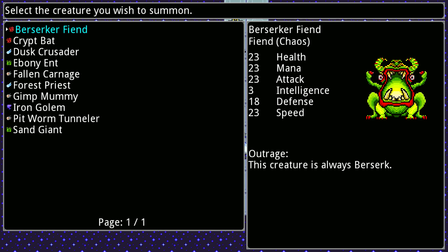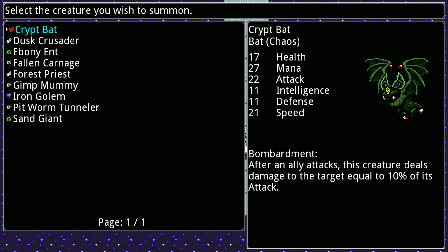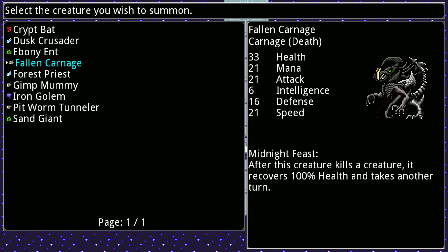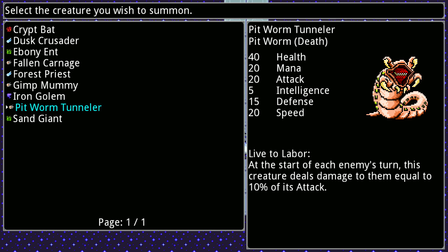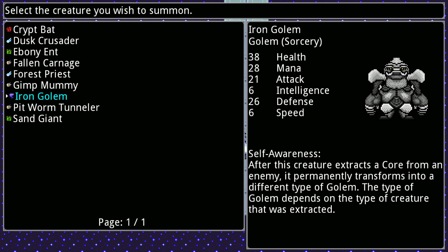I have a fortress that can tank quite well, so I think the Berserker Fiend might be worth summoning. Then another one - I could do the Ebony Ent which basically gives my creatures regeneration. After it kills a creature it recovers health, and I can attack allies to increase their speed. Or the Iron Golem - after it extracts a core from an enemy it permanently transforms into a different type of golem, depending on the creature that was extracted. That sounds very interesting, so let's try that.